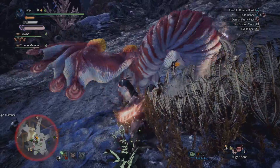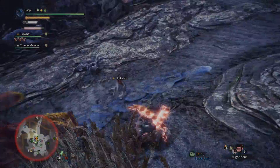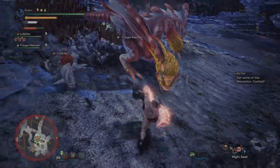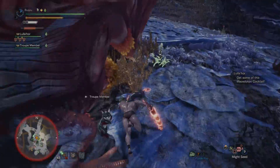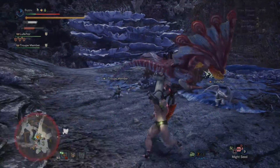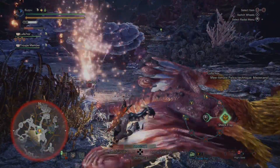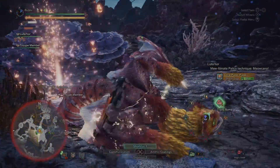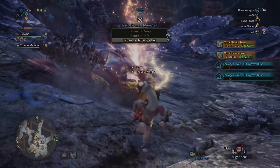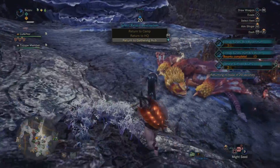There are so many things to celebrate about this monster and how it was constructed from the base one and enhanced in every way possible. I wish that's how every variant or subspecies — even rare species — would be handled in this game, but that can be a discussion for another time. I genuinely think Coral Pukei-Pukei is an extremely fun fight, and if you haven't fought it in a while, I heavily recommend you do so because you will not regret it. It is such a blast to fight — you will have an amazing time, a hundred percent.